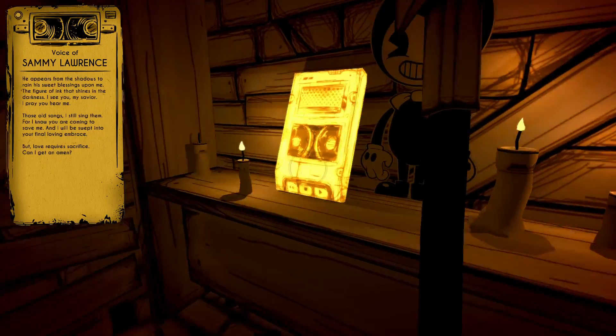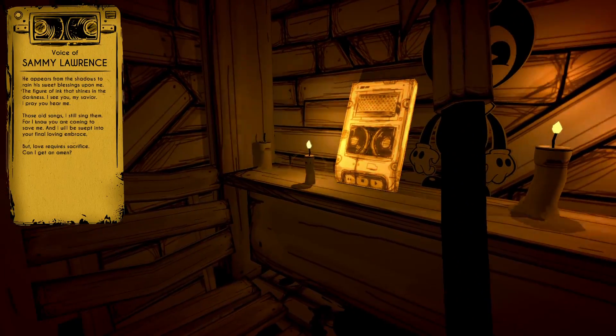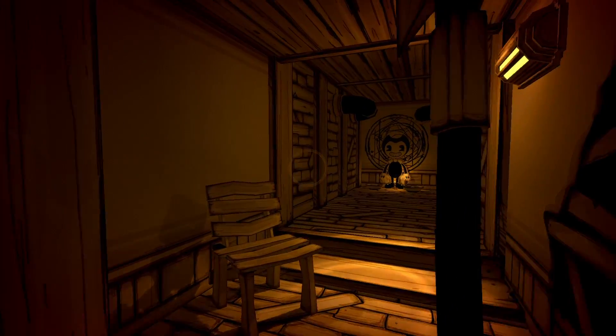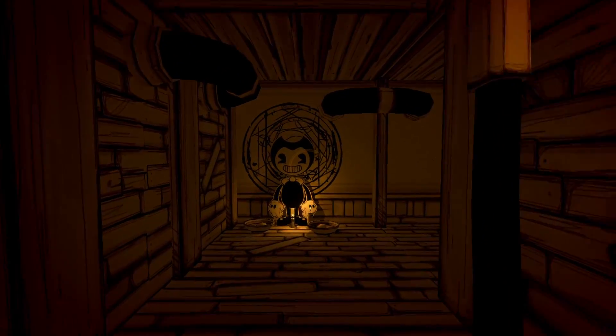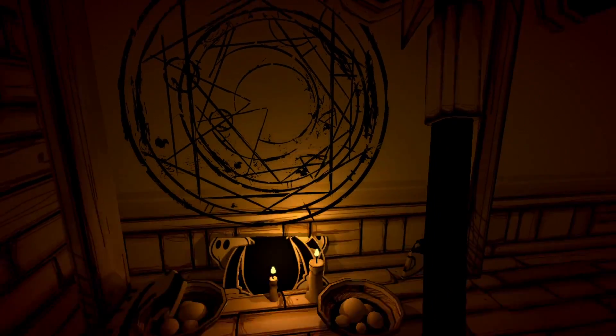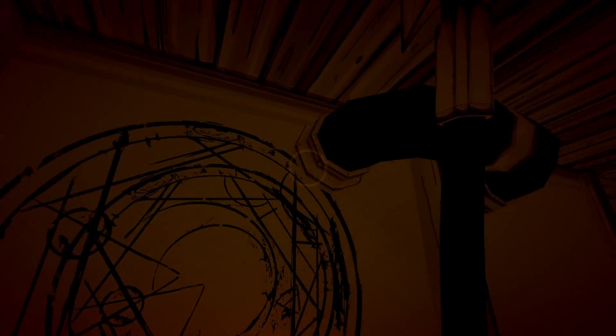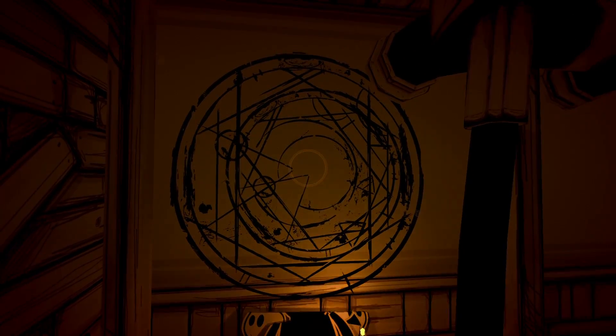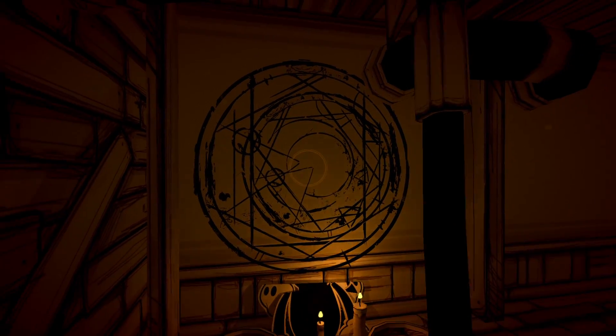I said the audio glitch had been fixed — it was in Chapter 1 when I had to replay it, but obviously it isn't. It doesn't matter, it's not a big deal. Anyway, let's continue. Of course we can cut these Bendy cutouts down if we want, and we can see the little symbols that we find all around the studio. I believe we see this in Joey's apartment at the end of the game as well.